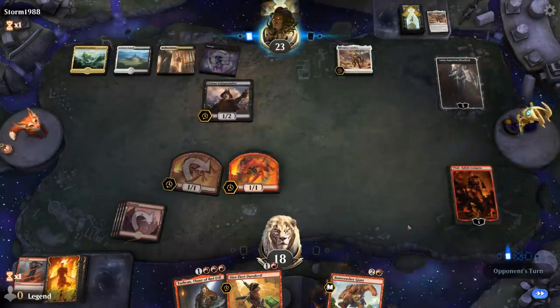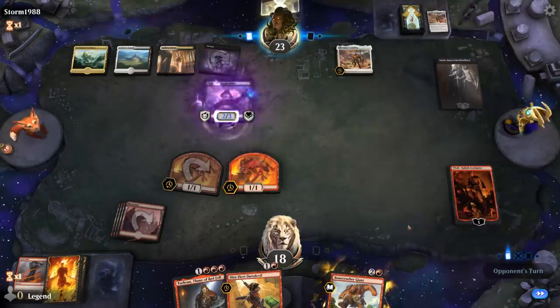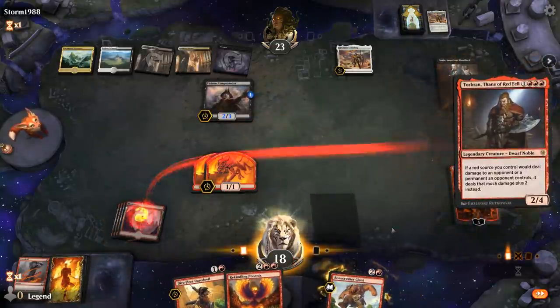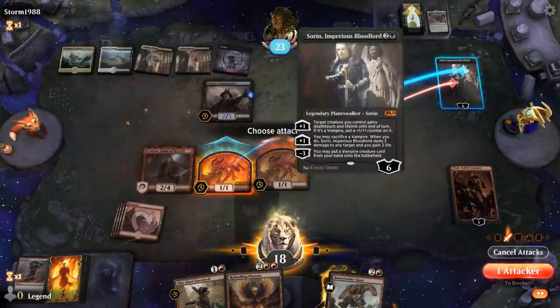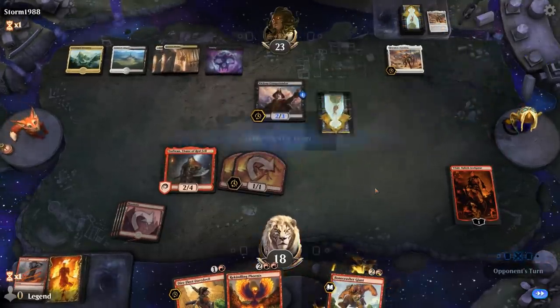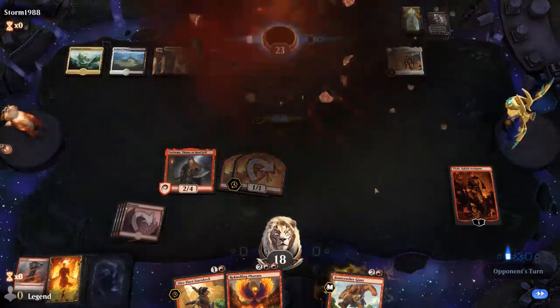Another Conquistador. Torbran should be good to go. Even if they block, Siren dies, and then the Phoenix should be able to take over. Sweet.